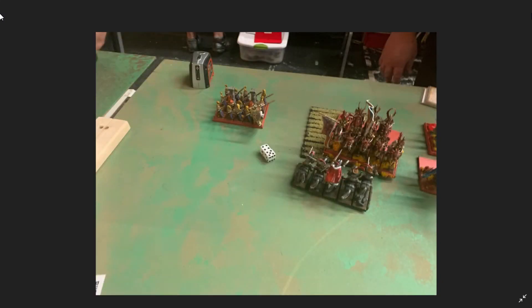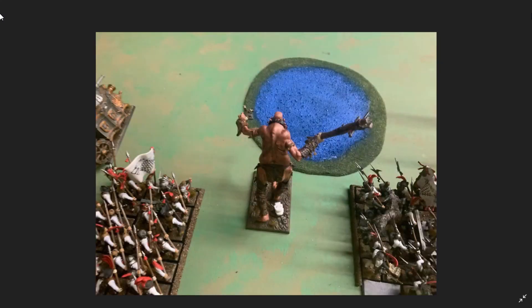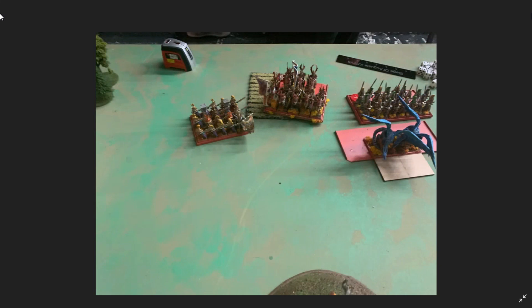My opponent decides he wants to clear out the chaff with his spearmen. He does so and he had just enough movement to chaff me with the one reaver left, which was a bit of a bummer — I would have rather had him use those eagles so I could get rid of them. He gets Alteration Sigil on his sea guard, puts a couple wounds on my giant with the sea guard, and cleans up the chaff, no problem. And then we go into Empire Sandstall turn two.